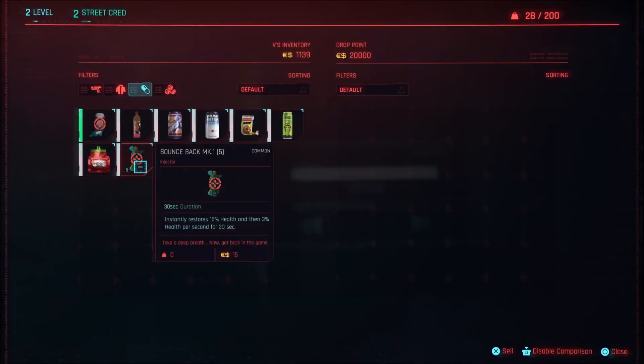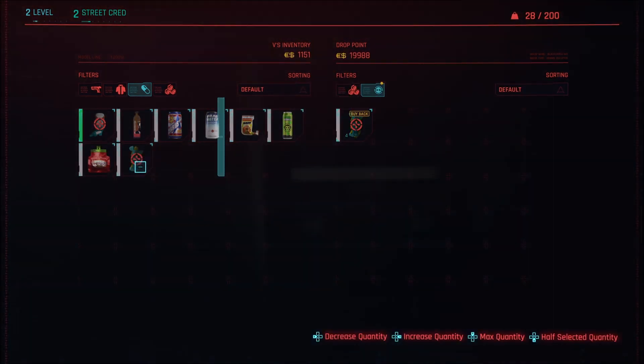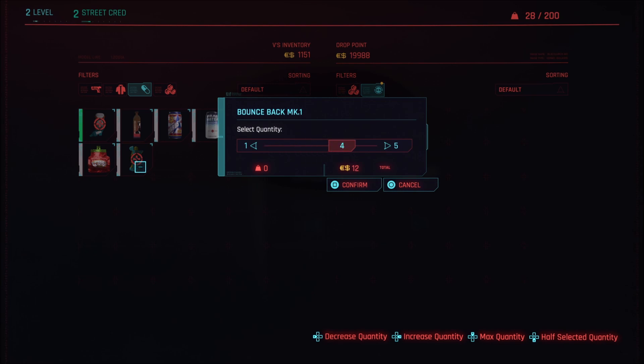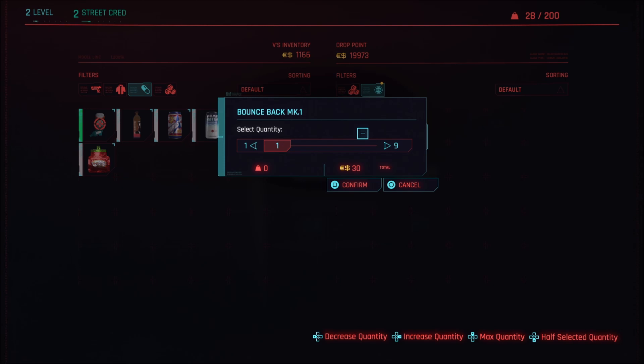You can start out with just two. I'm going to start with just two max stocks in the mega building right after completing the prologue. V has just spent one night in the mega building and is coming down the stairs, and goes to a drop point. You can also do this at stores, but you might as well do it at drop points.